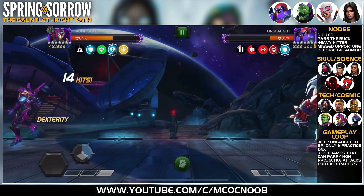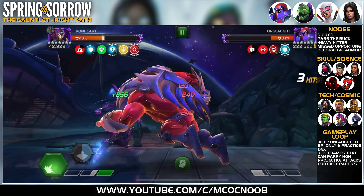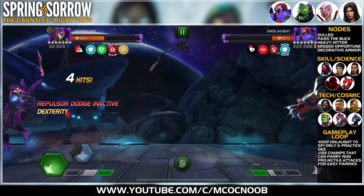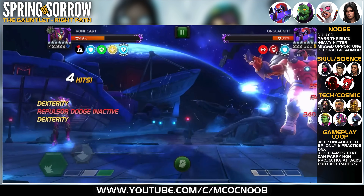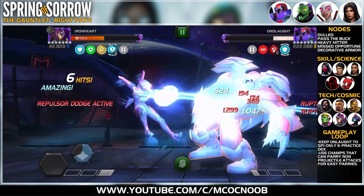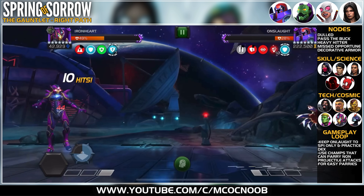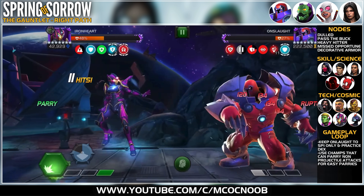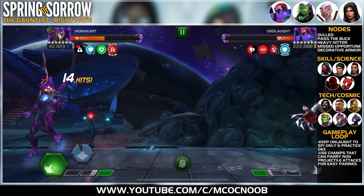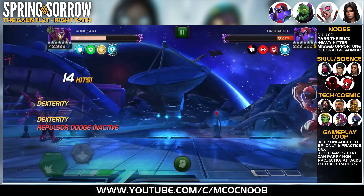The way I'm working through this fight is just spamming SP1s and only evading Onslaught's SP1s. If you're not aware of how to dex it, there are three great videos in the community: one from my alliance mate Steel 22, one from Sim, and one from Dave. I'll leave links in the comments. The key is to dex the SP1 and make sure you have those repulsors up.